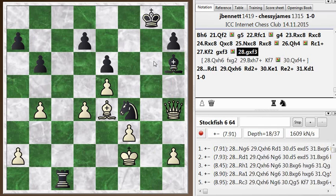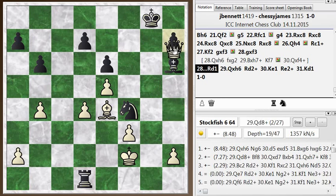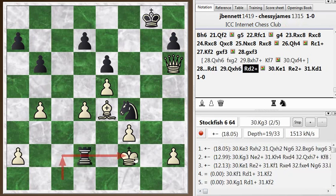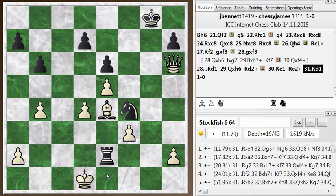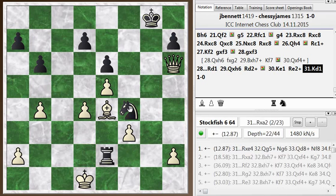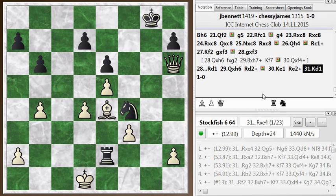He tried rook over to d1 to attack. I go queen takes h6, picking up the bishop. He went rook d2 check — he wanted to deliver this check on the second rank, and my bishop was covering the c2 square, so he did that little maneuver to deliver this check. But now my king goes here attacking his rook. And after he gives one more check, he just runs out of checks at this point. There's no mate here, but I'm just up material — pieces are hanging, the knight's hanging, the rook is under attack, and this pawn goes with check. So he resigned at this point. Anyway, I thought that was an interesting game. Hope you guys enjoyed this — leave any comments in the section below, and I will see you again soon.